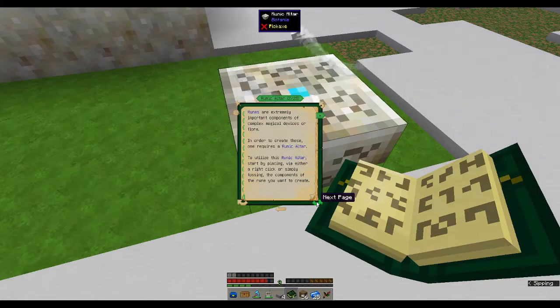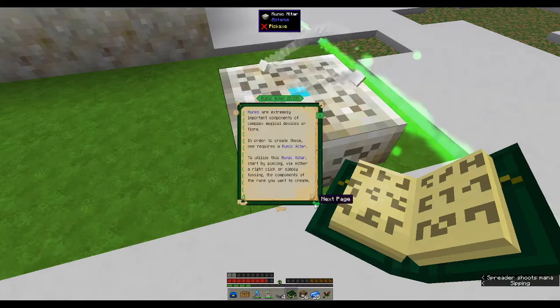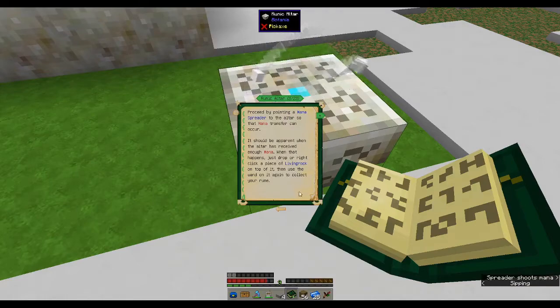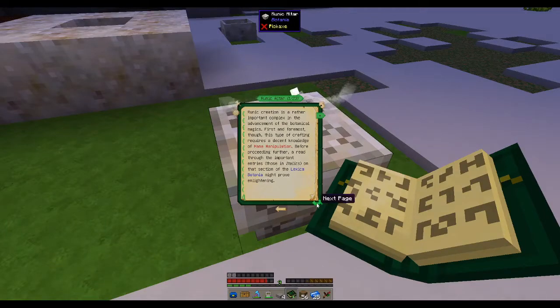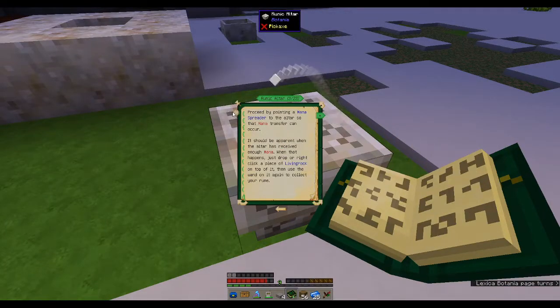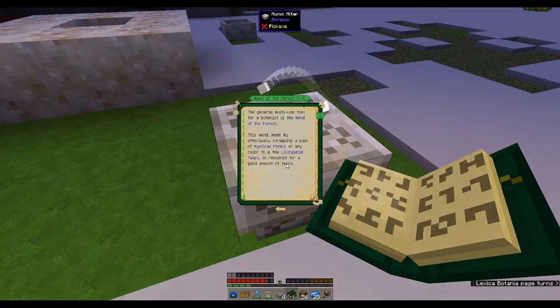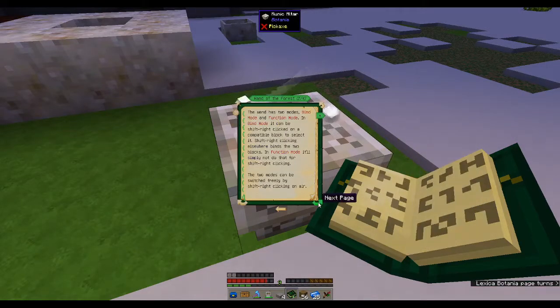The rune altar - to use it, place the components of the rune you want to create, then point a mana spreader at the altar. The wand of the forest is a multi-use general tool. In bind mode, it can be shift right-clicked on a compatible block to select it; shift right-clicking elsewhere binds the two blocks. In function mode, it simply won't do that for shift right-clicking.